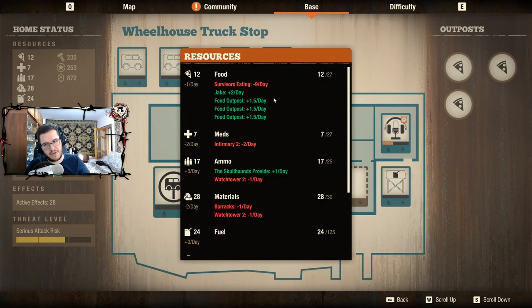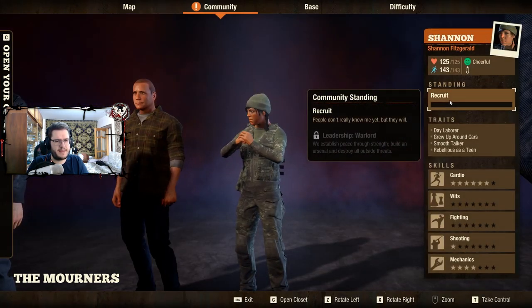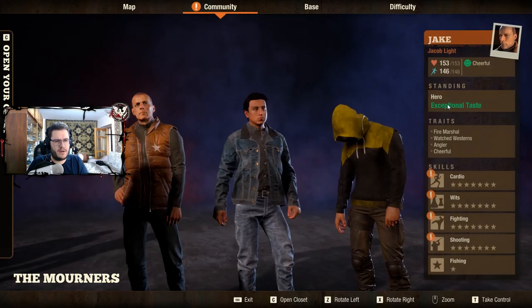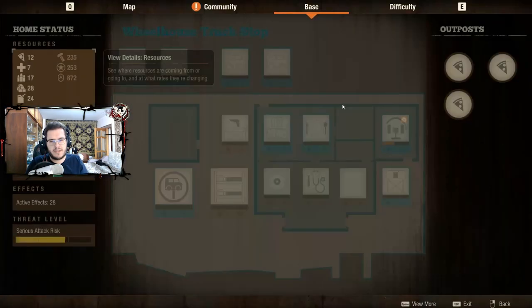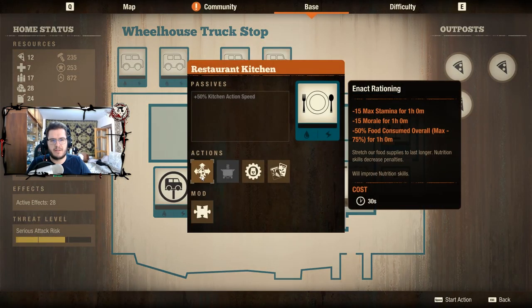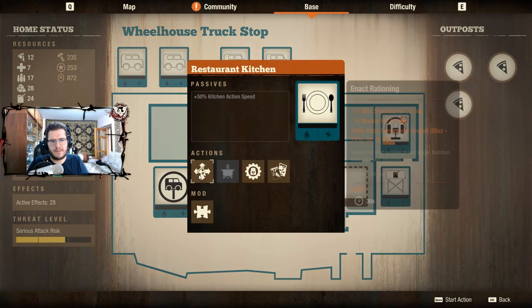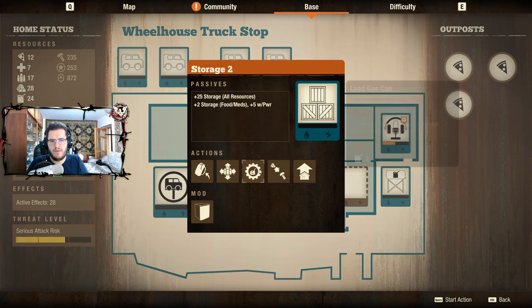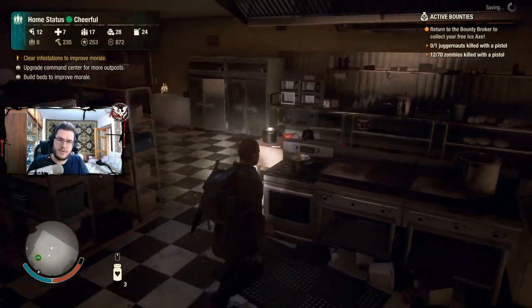Food is one of the most important resources in this game. Your survivors need food every day, but there are good ways to mitigate consumption. One way is the Meal Plan hero bonus, which gives minus 25% food consumed. You can also enact rationing, which reduces morale but cuts consumption further. If you enact both together, people consume an almost negligible amount of food, though morale will drop.